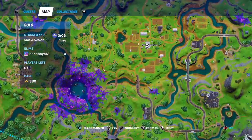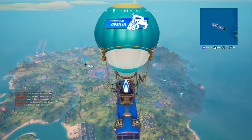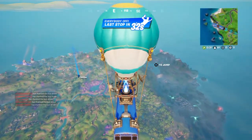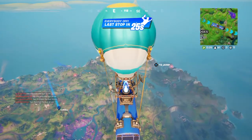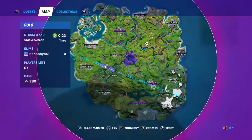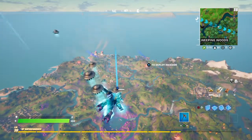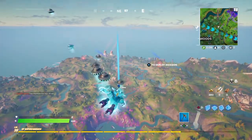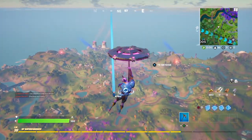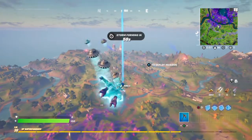I'm going to land at Corny Complex. In Dr. Stone's office where she works, down there there are the Imagined Order chests. All around the map with these new locations from this season, scattered around the map you've got these big satellites with the red lights — those also have the Imagined Order chests. Anything to do with things added this new season, I can only get guns from those chests.